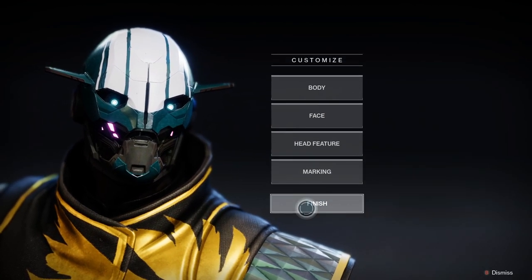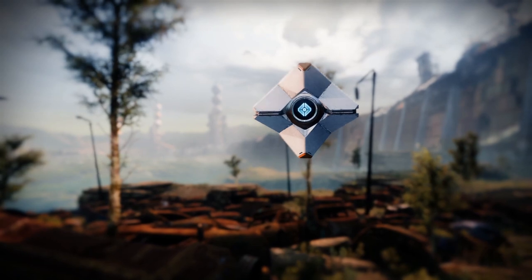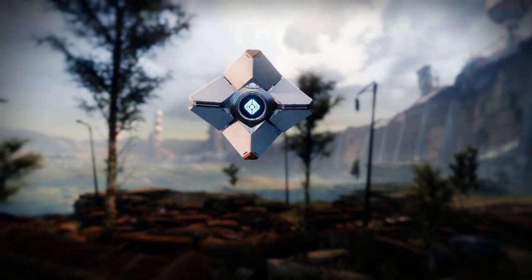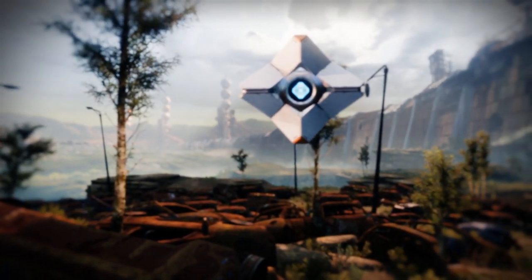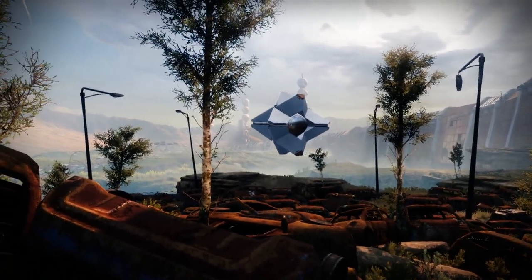Each class has its pros and cons. If you really enjoy Destiny you can create one of each, but in the first instance just pick one. Once you've picked your class, you need to pick a race. There are three Guardian races: Humans, Awoken, and Exo. Humans we know; Awoken are a kind of alien race; and Exos are the robots. There's a fairly lightweight character creation toolkit, so pick the one you like.